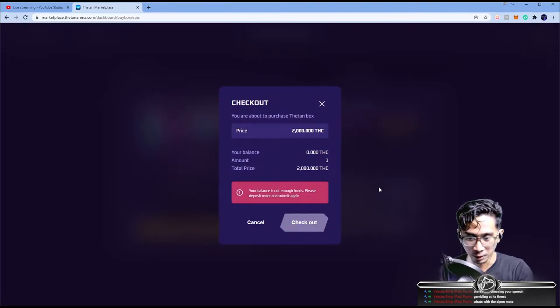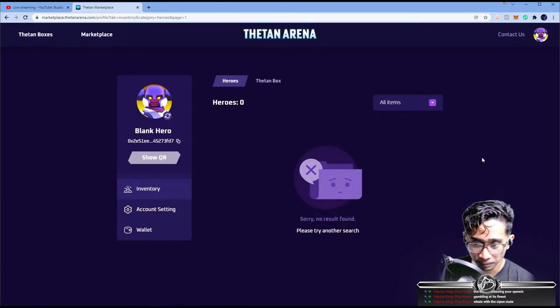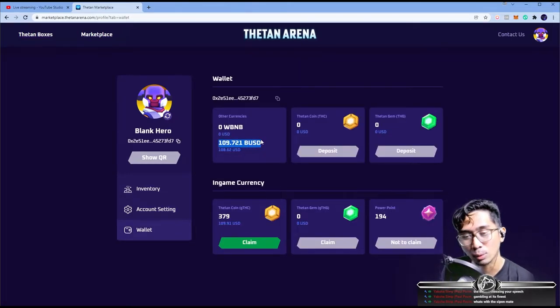Hit Understand and then it shows the price range. We're going to go directly to our Inventory. Let's make this extra huge. I'll be happy with anything as long as it's Epic — ideally Assassin or Tank. So here's the common box drop rates. We still have that 0.05% chance to get a Legendary. I don't know — a Tank or Assassin would be cool. Clint would actually be kind of cool, but Clint's a Marksman. Anyway, let's open this box. Thank you guys so much for using my referral code — link in the description.